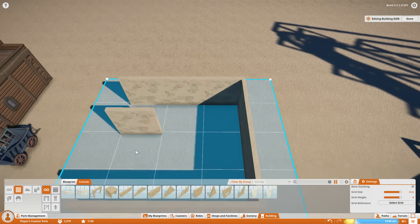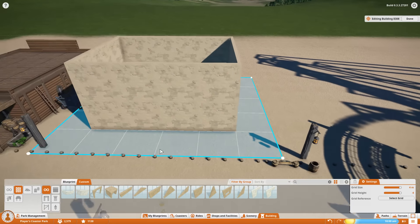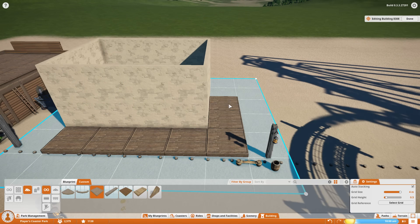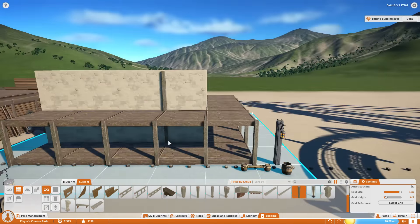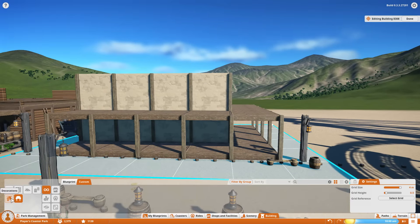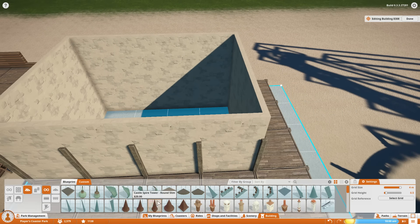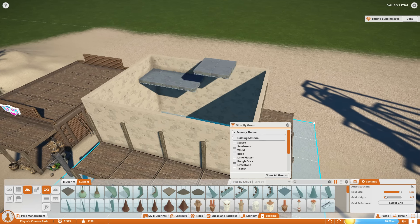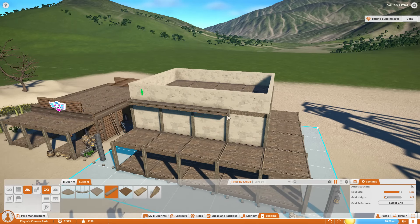To mix it up, since our other buildings in the area were all wood, I thought I'd use limestone plaster - just to mix it up a little bit, and it does look decent. I'm placing all of these buildings about one grid length away from the sidewalk so I can put my little boardwalk all around it. This one is actually going to have a balcony on the second floor. This building will be a restroom but I was trying to make it look like some sort of old tavern or old hotel - or an inn, I guess - in the west.